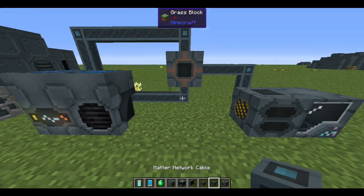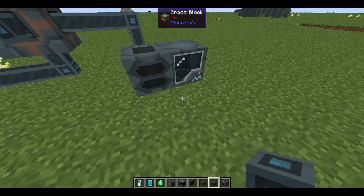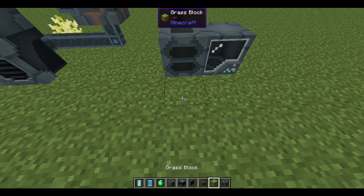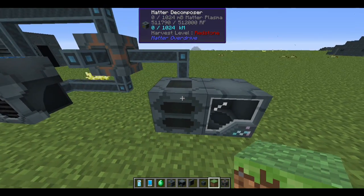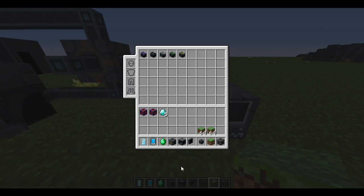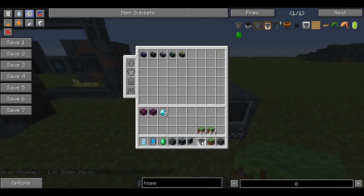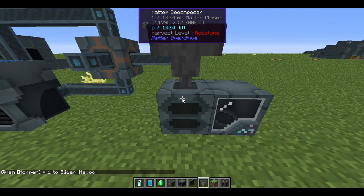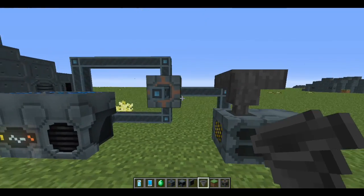Once your replicator is set up and you have enough matter accumulated, a great automation tip is to use a hopper. Just attach a hopper to your matter decompressor and throw your items in — they'll auto-fill into the machine as it empties, keeping a steady stream of matter flowing in.